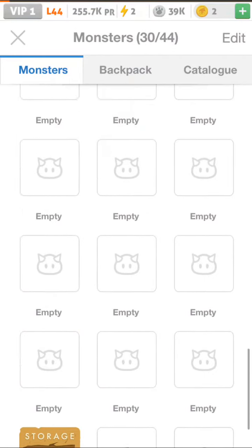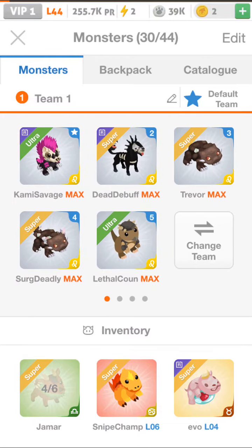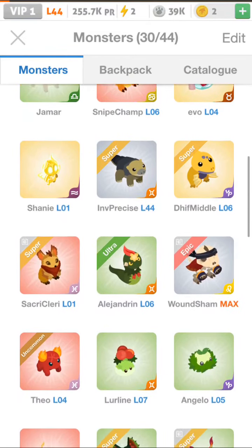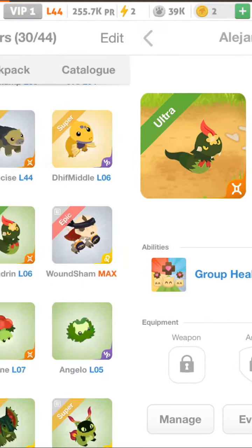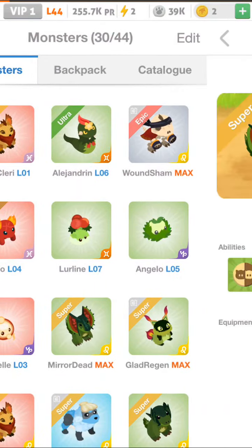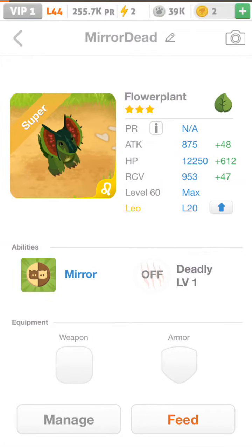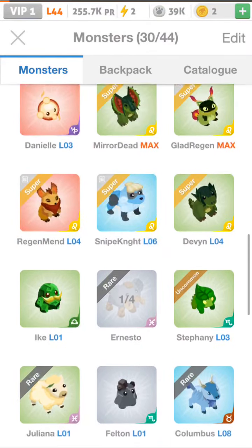I'm going to be giving away a mob of your choice, except the ones on my team. Even on my second team, I'm not going to be giving any of those mobs away. We've got a Wound Shaman, Crossbones, a Group Hill Mender — just showing things you might want. Some of these are awful even, but this is up for grabs. A Mirror Deadly PE flower plant — we have all kinds of good stuff going on here.